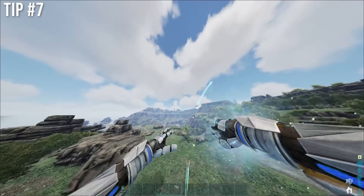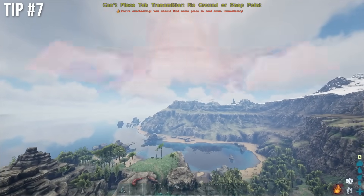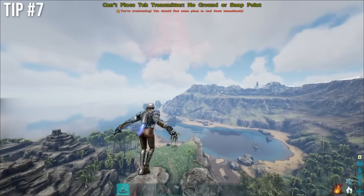Instead of tagging a link forward with your map, have a structure on your hotbar and press it. Instead of opening the map, it will do the same thing.